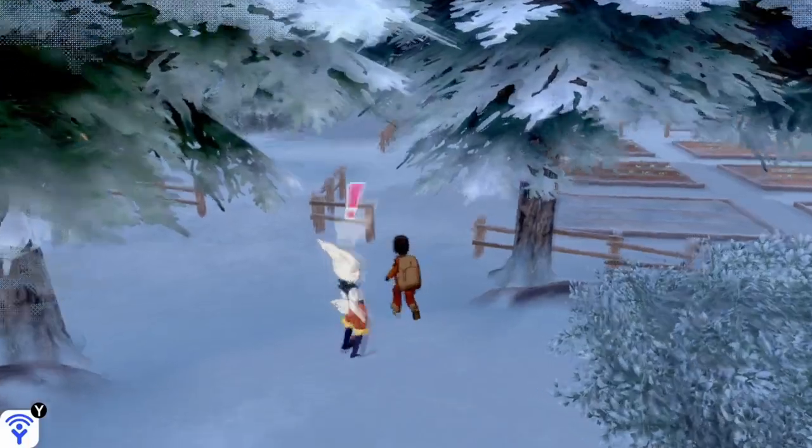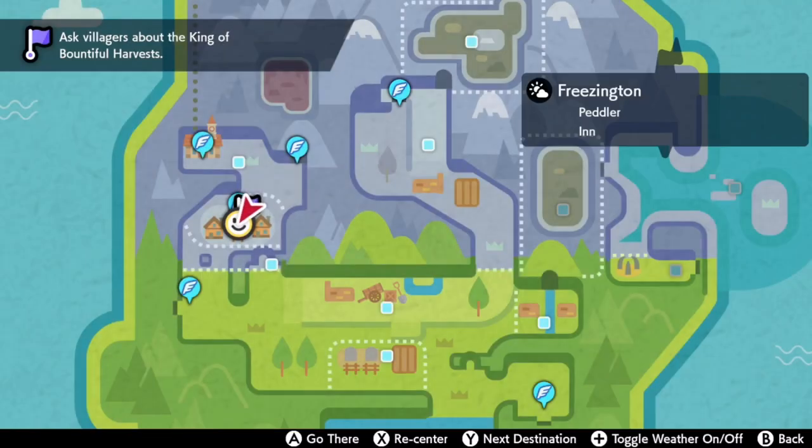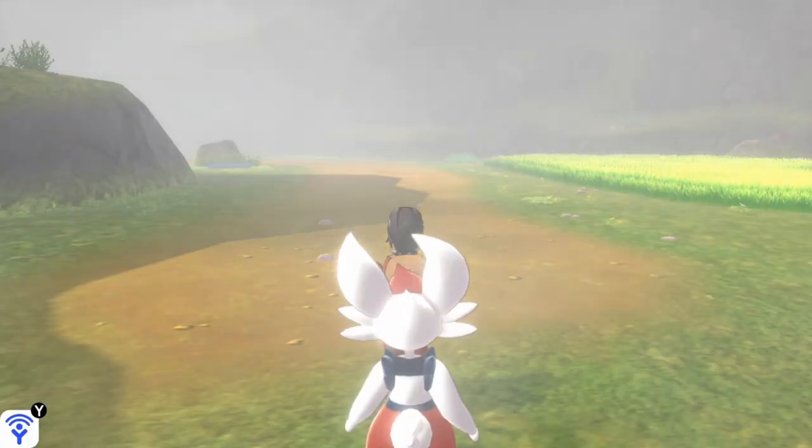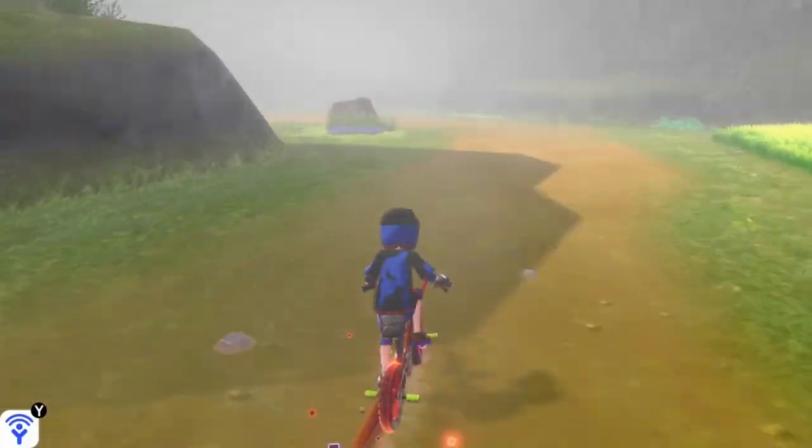I showed how to get these in the last video. Next, you're going to want to open up your town map — this is where you need to go first. You need to go all the way over to the Frigid Sea and then Three Point Pass. I'll be starting off at the fly point towards the left side at the Registeel Temple from the last video.